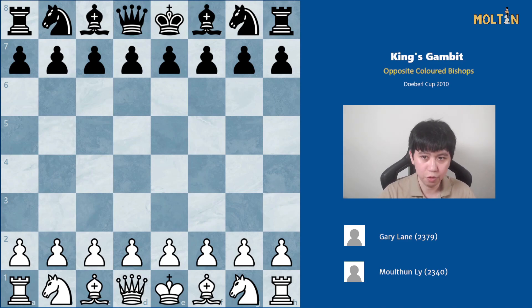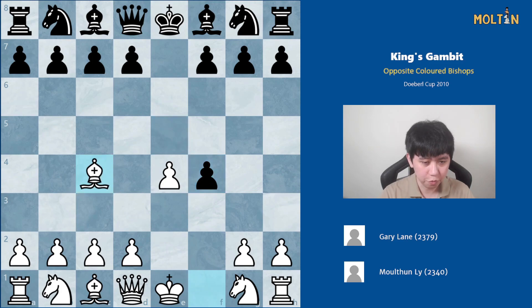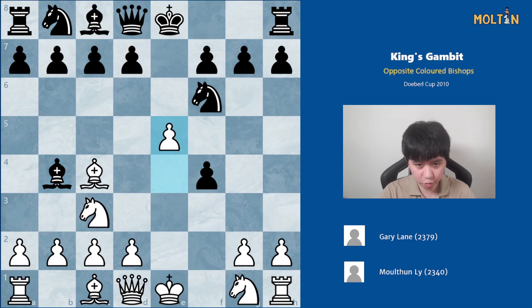We got 1.e4, e5, f4 over the board and my opponent took the pawn. I went for Bc4, which at the time was my go-to variation in the King's Gambit. I do believe that Nf3 is perfectly playable as well. Most people don't like Bc4 because of Qh4 check, but I don't mind it so much. After Nf6, I played the move Nc3 and my opponent played Bb4, which is a line I've seen quite a number of times, but I don't mind this for white at all because white can play the move pawn to e5.